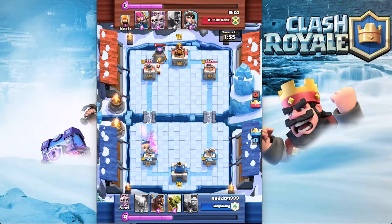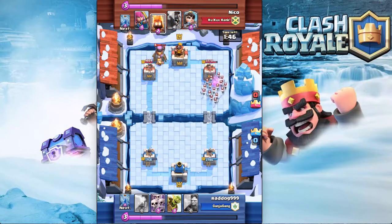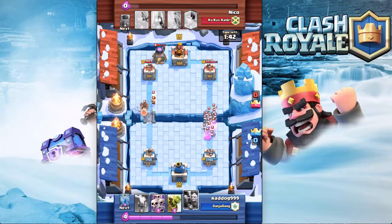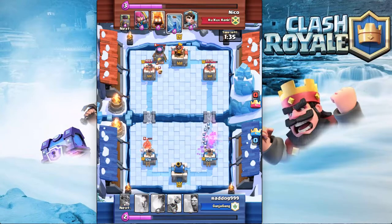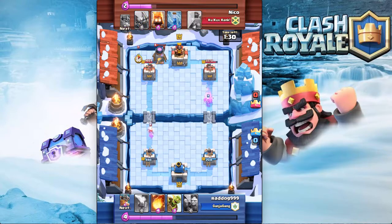Luckily with my tower shooting at it we were good, and then I come with the hog rider down the other side to see what that could do, but unfortunately he throws a skeleton army. He has a very good push this time — skeleton army on the right, hogs on the left. I don't have anything to defend with, so I put the skeleton army on the right side and try zapping the hog rider. The hog rider gets a lot of damage down — tower is at 490.